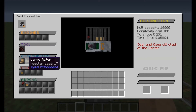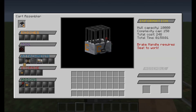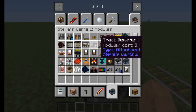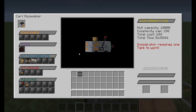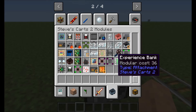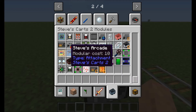Seat and cage will clash in the center. So yeah, we're not gonna put a cage on this thing actually, cause they will clash. Not a big deal. We still need to figure out the engine situation on this thing. How do we want to power it? That is a good question, because there are many, many ways.